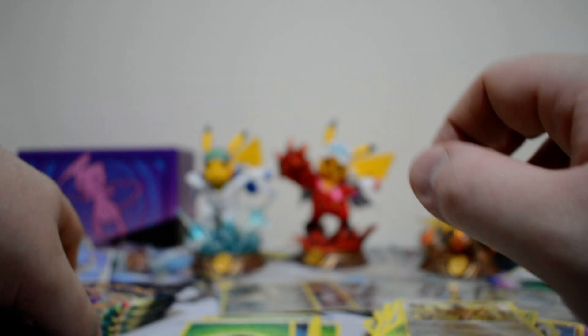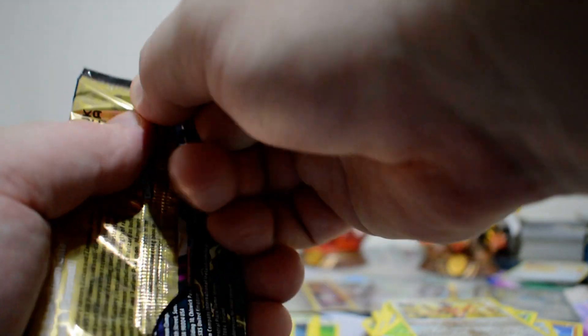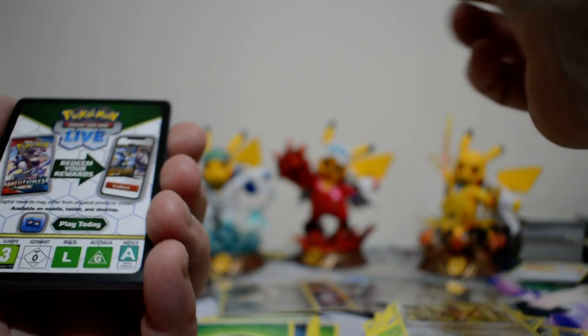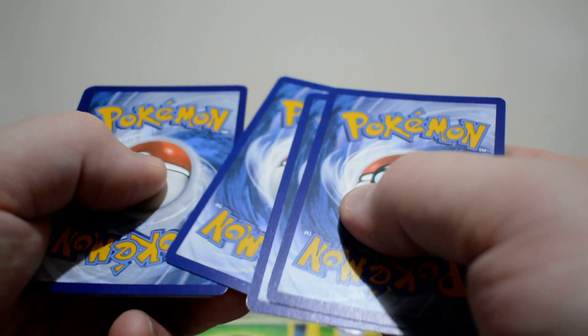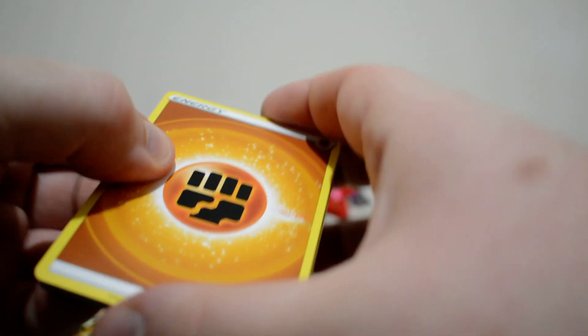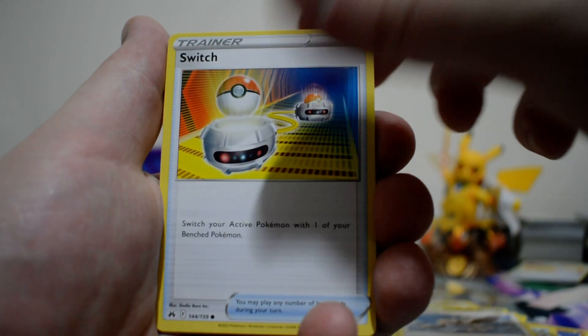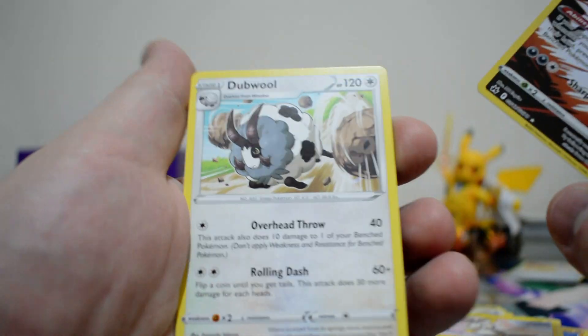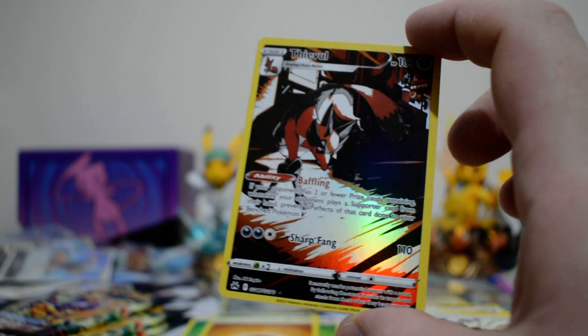I would like to try and build a Metal Steel deck — whichever terminology you want to use. I just feel like every time I go to try it, it needs this Zacian. So that's a bit disappointing, but we'll see what I can do. Okay, we've got a Fighting Energy, Energy Switch, Crocorock, Ultra Ball, Starly, Switch, Execute, Love Disk, Emolga. We got this beautiful looking Thievul, and now I do know that this Thievul was one of the cards that I did need, so that is great to see — one step closer to finishing the collection off.